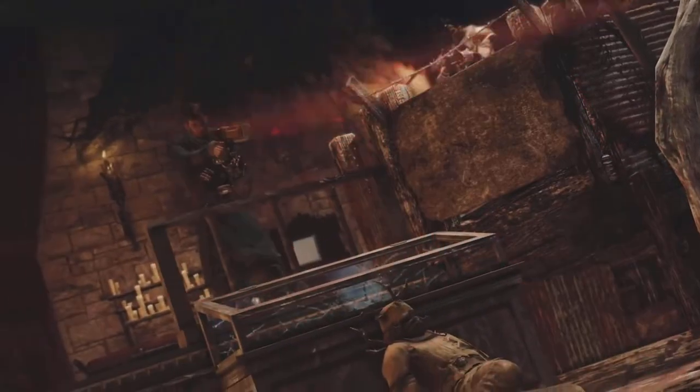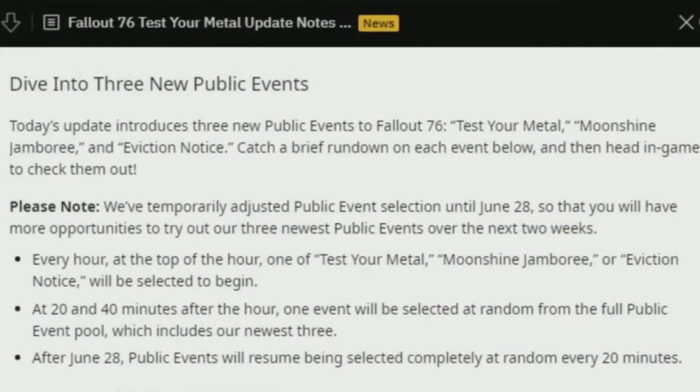Every hour on the top of the hour, one of Test Your Metal, Moonshine Jamboree, or Eviction Notice will be selected to begin. After 20 and 40 minutes after the hour, one event will be selected at random from the full public event pool. After June 28th, public events will resume being selected completely at random every 20 minutes, so if you want to get after those brand new items, this is the time to do it.